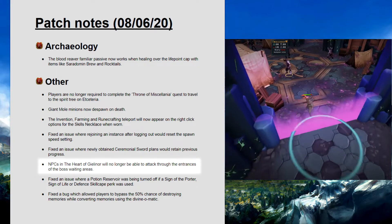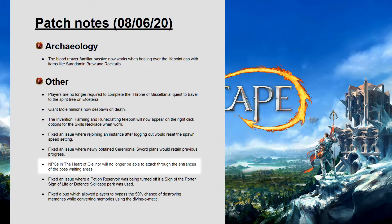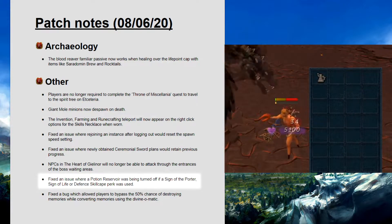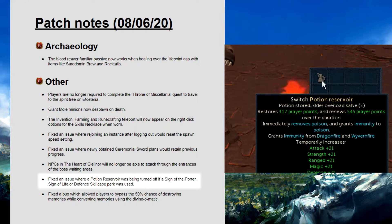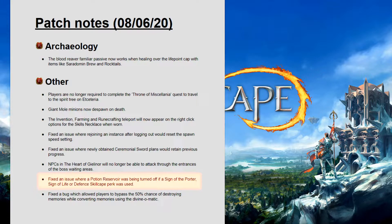NPCs in the heart of Gelenor will no longer be able to attack through the entrances of the boss waiting areas. Fixed an issue where a potion reservoir was being turned off if a sign of the porter, sign of the life or defense skill cave perk was used. I don't know how this works exactly, but the potion will stay on even if you log out and back in again. But if you change instance areas, for example entering a boss instance, it will turn it off as I'm sure many have noticed.